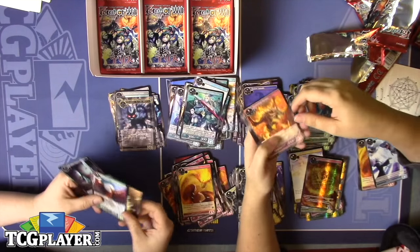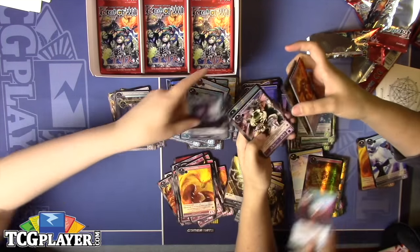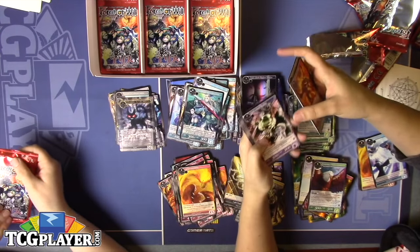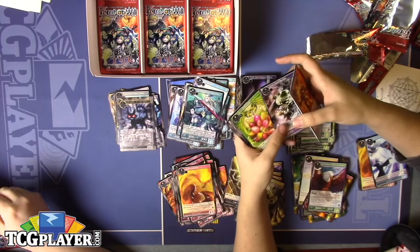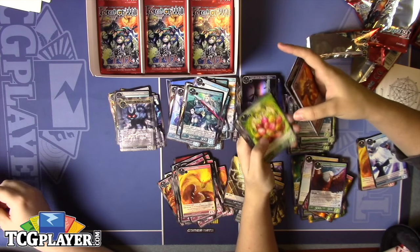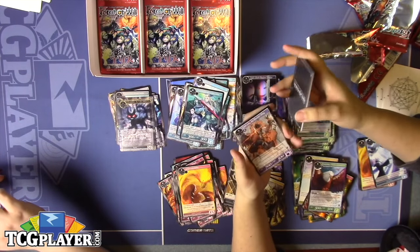Looks like we got a Flaming Wyvern, a Buried Lake, another Landmine. You could probably use the Landmine with Reserved from Seven Kings, because if you're decking around a lot of standby cards to abuse the effect, they wouldn't know which one. I think that's the only case where it won't be predictable.